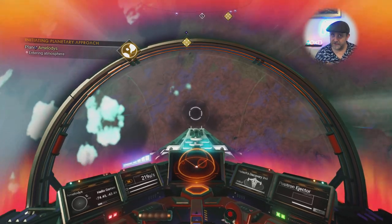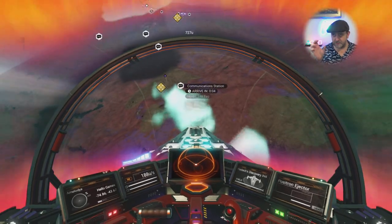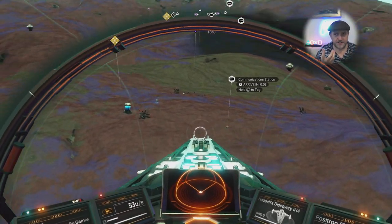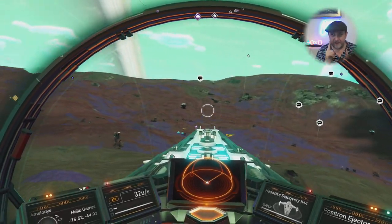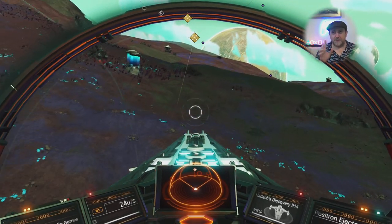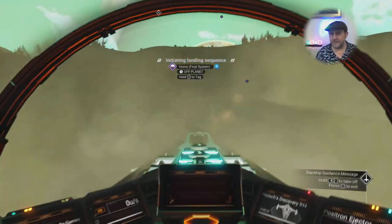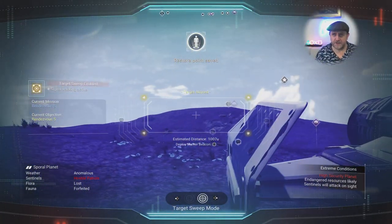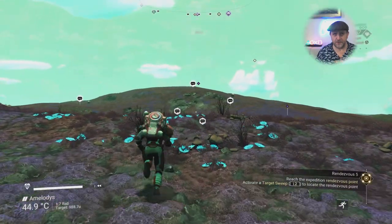I'm heading down to Rendezvous 5 and hopefully that'll trigger the next encrypted missions. Almost straight after the first one, the second pops, and then the other two - it happens very quickly. I'll also show you two methods for getting quicksilver - a slow method and a quicker one. Just a heads up: the myth beacon purchase confused me a little, so stay tuned so it doesn't confuse you too.